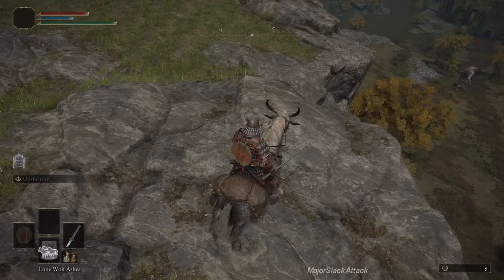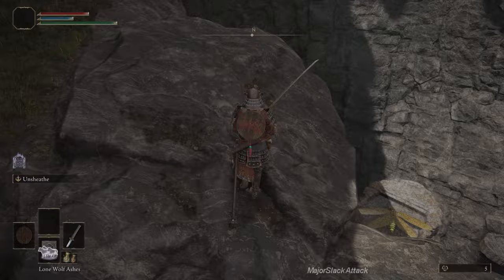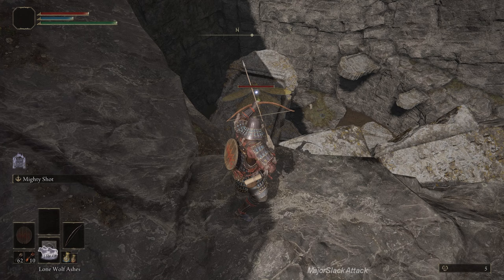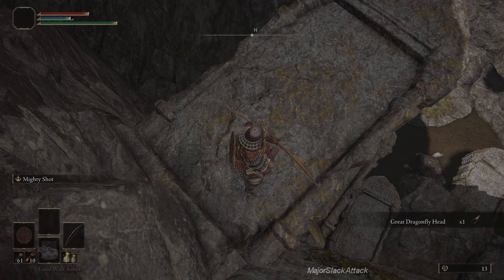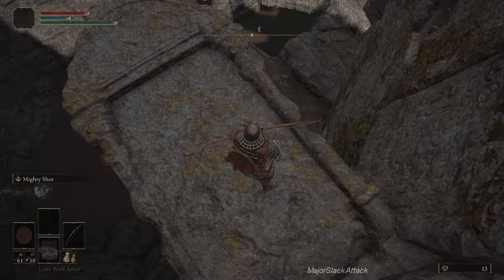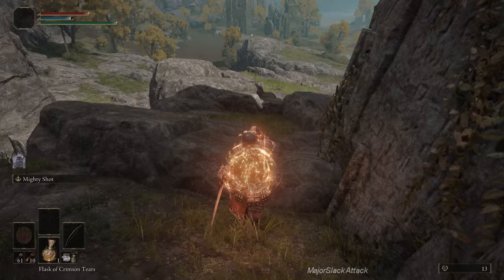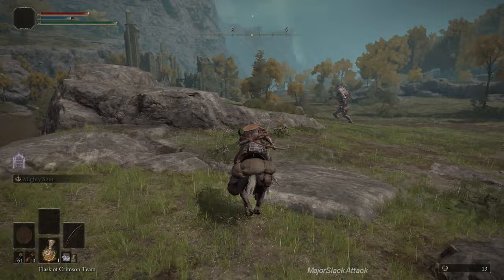Get on your horse and head dead ahead — where my sword is pointing is the Third Church of Marika. That cliff drop is too dangerous, so make your way up the cliff here. Bring up your bow and take down this dragonfly. To get down, do a running jump — you'll take a little fall damage but it's no biggie, you can survive. Heal up if needed, get on your horse, and down here is a giant troll — ignore him. Dead ahead is the Third Church of Marika.